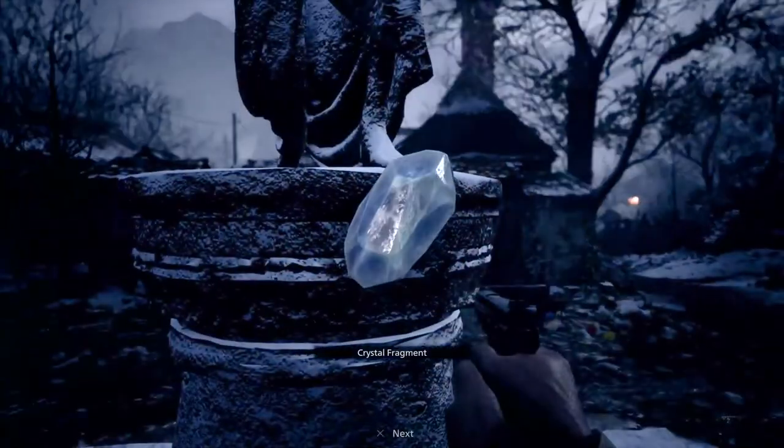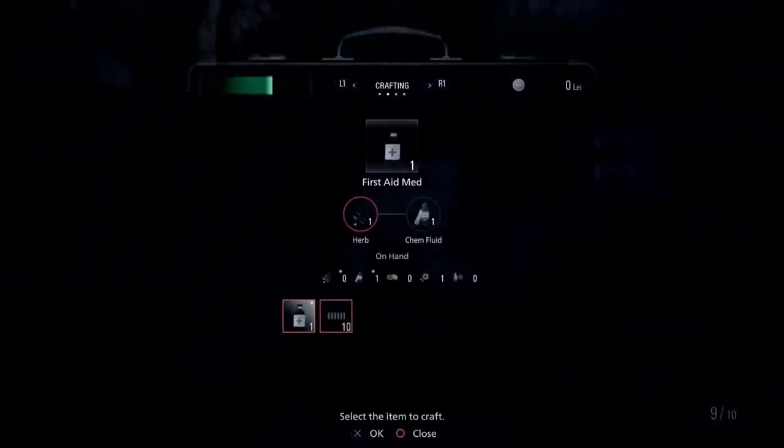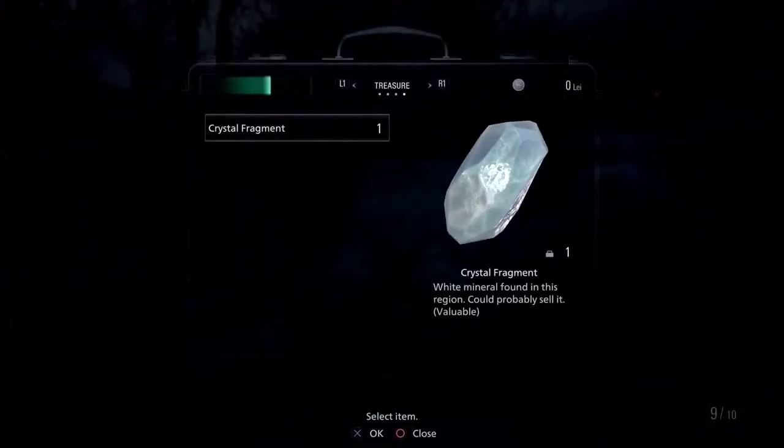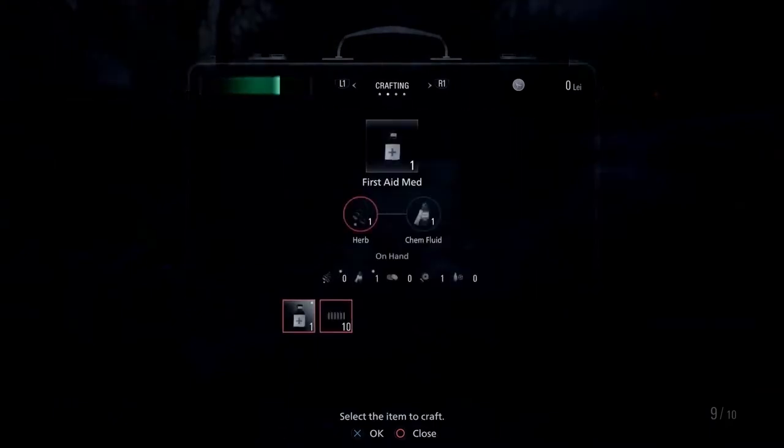Crafting in this game has got even better. Yes, we do have an inventory slot which not only looks good but also feels good to use. We now have different tabs for different needs — one tab shows you what items you have and the other will show crafting.